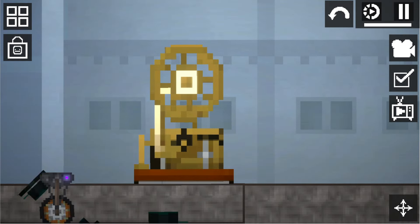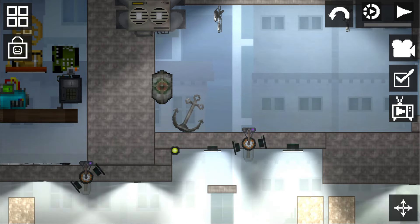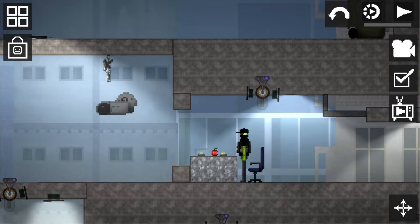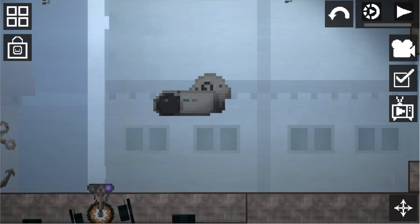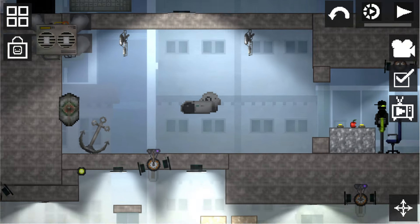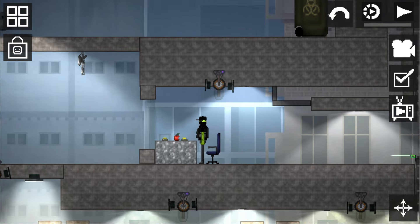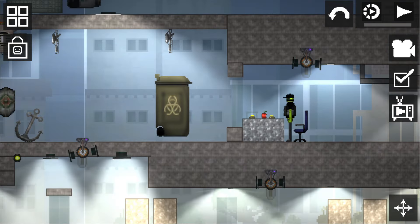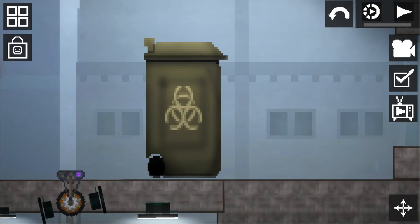The last scary thing is a trash can that can still be found in the game as a visual item. What's strange is that it has a nuclear symbol on it — maybe it's a nuclear waste dumpster, and that's what makes it so scary. What could have happened in the story of Melon Playground? We'll find out later, and I think the developers will reveal the most important mystery. Thank you all for watching, good luck to everyone, bye bye — see you next time!